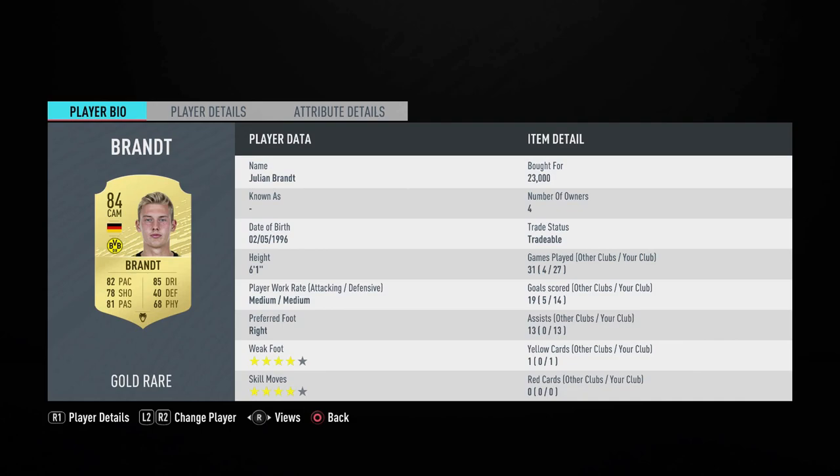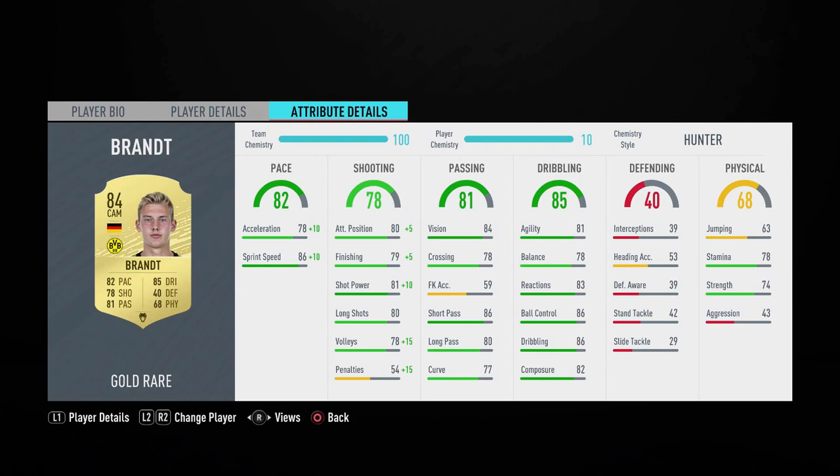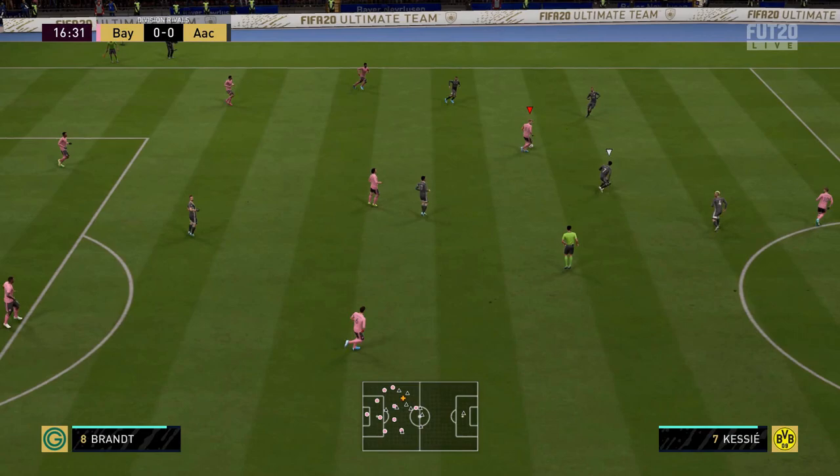Welcome to the FIFA 20 review of Julian Brandt. He's six foot one, medium-medium work rate, right-footed, four-star four-star, plays for Borussia Dortmund, and he's German. Standout stats include 82 pace, 78 shooting, 81 passing, 85 dribbling, and decent physical stats with 70 stamina and 74 strength.